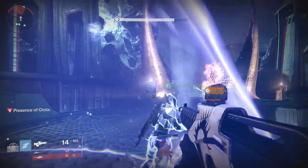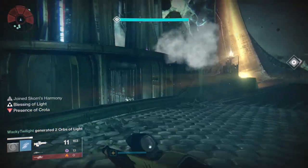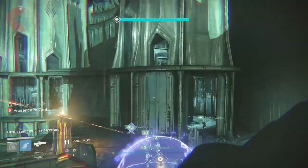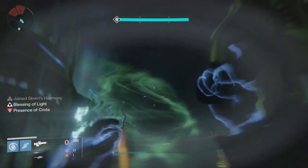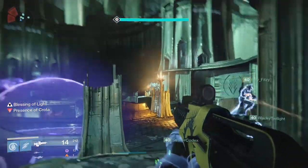The commonly used middle ledge is now blocked off by an invisible wall, so you can't stand there anymore. Otherwise, Ogres will still spawn, Crota moves in the same rotation so you still need to rotate back and forth, and you still have the same enrage mechanic where Crota will cast one more Oversoul at about 15% health remaining.